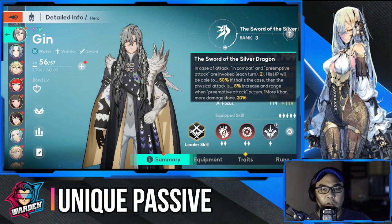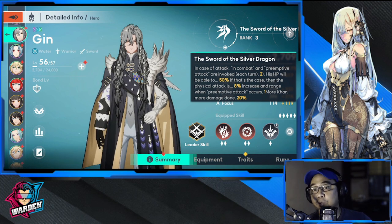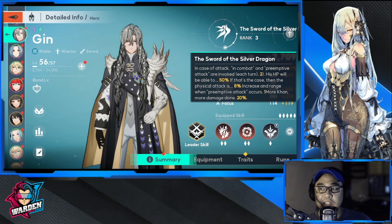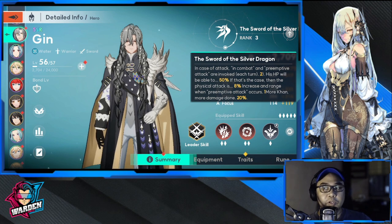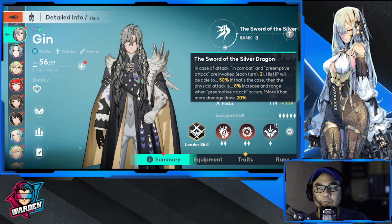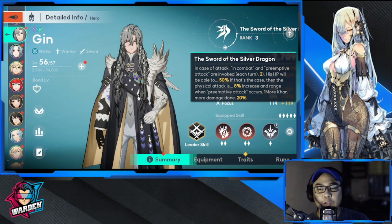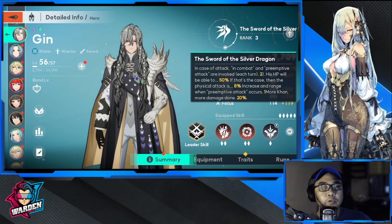His weakness is magic defense, so be careful with Jinn when facing magic users — he'll need a lot of help there. His unique passive is called Sword of the Silver Dragon: when attacked, trigger first strike without a limit per turn. When above 50% HP, increase physical attack by 8/10/12/15% and first strike damage is increased by 20/23/26/30%.